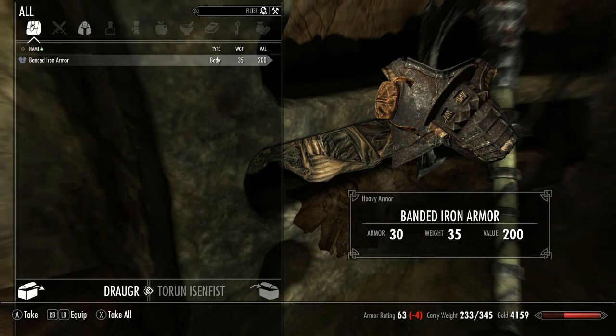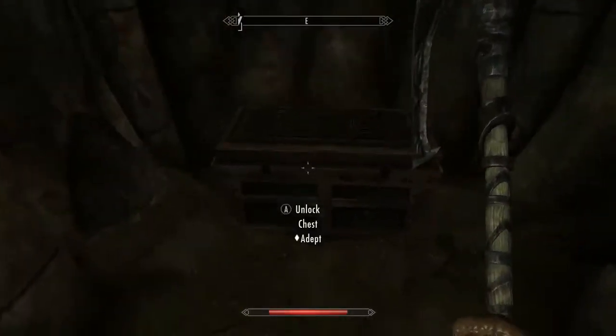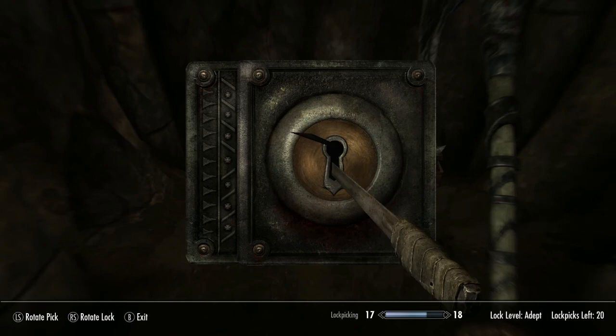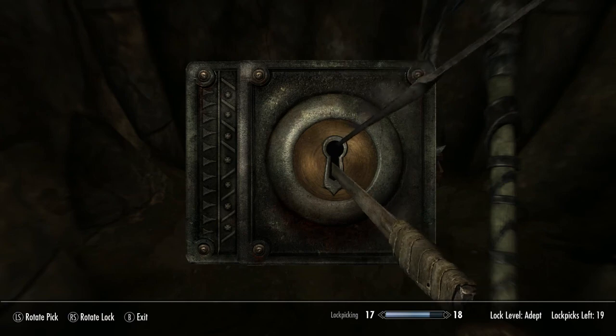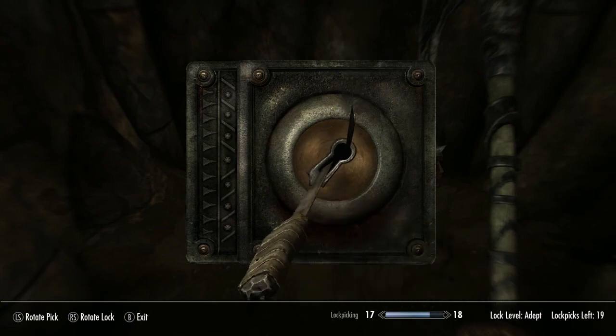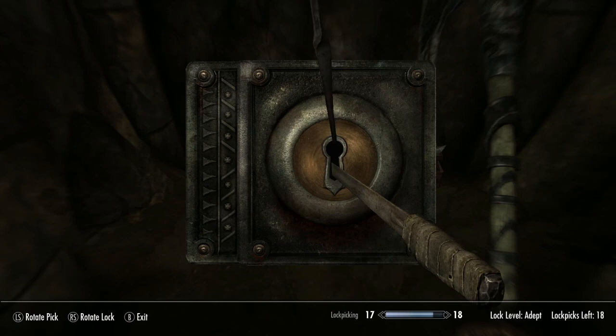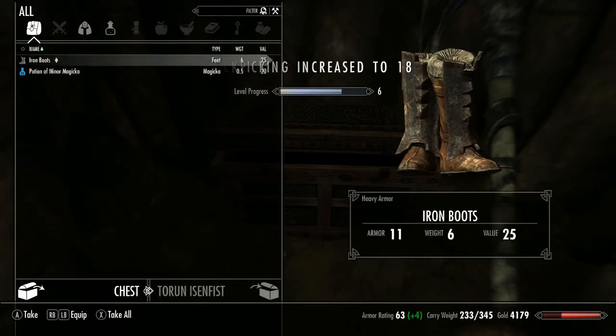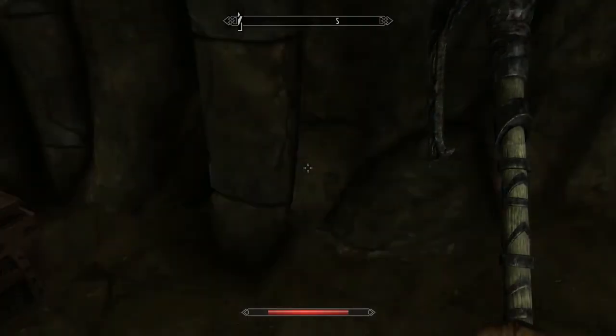We find some banded iron armor, but we're doing light armor with this character. Since there's no hurry with Aunt Agna already dead, we take time to loot. I'm having a rough day with lockpicking — really struggling. Eventually get it open, but it's just iron boots, too much weight for nothing.